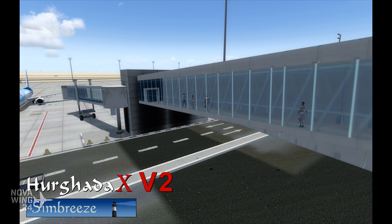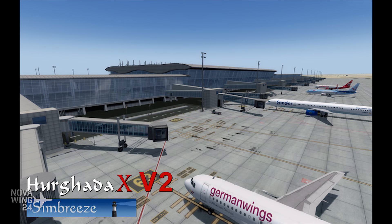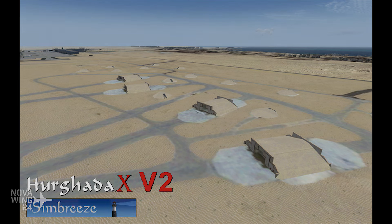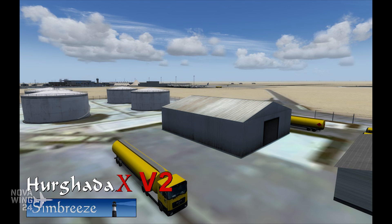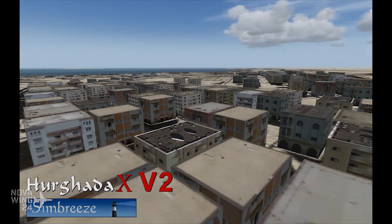It serves aircraft from little baby A319s all the way up to 747s and is suitable for larger aircraft as well. This is an update — Simbreeze's version 2. It is not a free update; if you already have it you do have to pay, but at a reduced cost. It now gives you the airport as it appeared at the end of 2016, with a beautiful detailed representation including both active runways, representations of nearby resorts and hotels, and photo realism for the reefs surrounding Gifton Island just offshore to give VFR pilots some exploration.